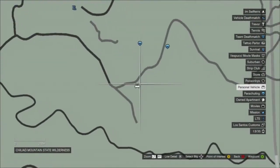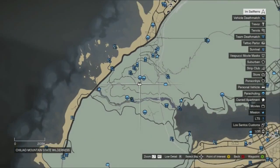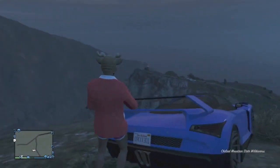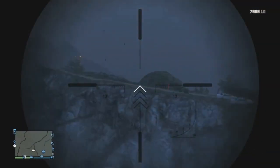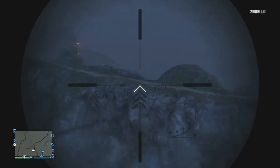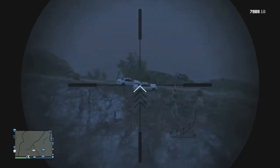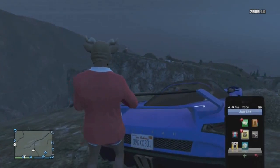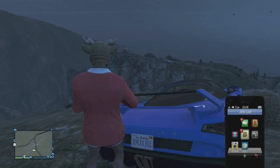In order to get the Mariachi car, you're going to want to come to this exact location on the map — it's located in the Chiliad Mountain State Wilderness. I'll show you with my sniper rifle where the car spawns: right behind these police vehicles. However, the Mariachi car doesn't spawn until 1900, and it's only there for about 5 GTA minutes, so you have to come to this position at exactly 1900 in order to get it to spawn.